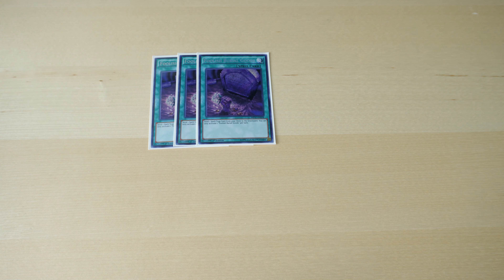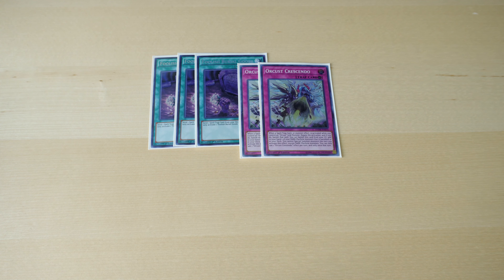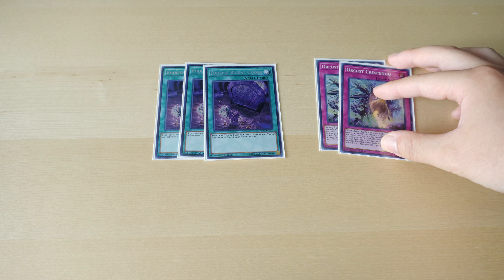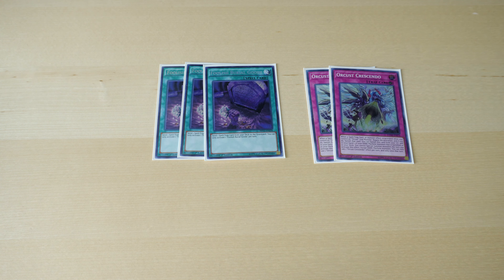Those are the monsters. Next up I'm playing three Foolish Burial Goods. If you combine this with Orcust Mech Knight, this allows us to have basically six copies of our starter, which is the whole point of this deck. The point is to go first and set up our traps. We play three Foolish Burial Goods and two Orcust Crescendo. What we do is activate Foolish Burial Goods and send Orcust Crescendo turn one in order to search out our Orcust Gear Suit if we don't have it already.